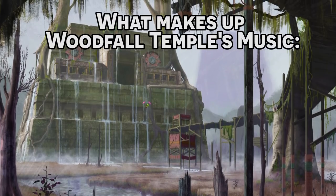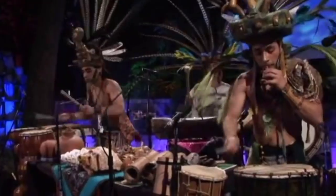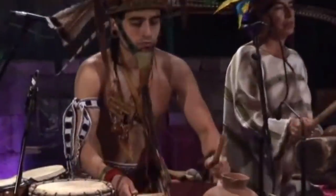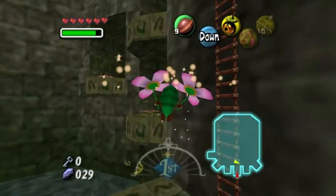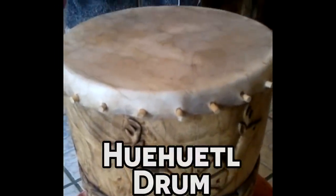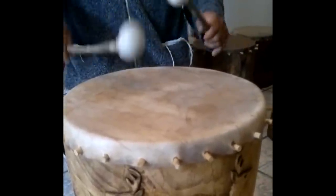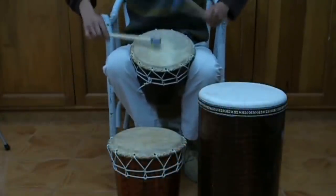Now let's get into talking about Woodfall Temple's music. It shouldn't surprise you that Koji Kondo did his homework, and a lot of the instruments used also fit the Mesoamerican theme. This song is heavy on percussion, and thankfully there are a variety of different instruments to pull these sounds from. First off, we have a pretty solid beat to set a tempo — this is likely the Huehuetl drum, known to be used by the Aztecs. The Huehuetl is a cylinder with a top made of animal skin, usually from an ocelot. The important thing is the sound: the bigger they are, the deeper the pitch.